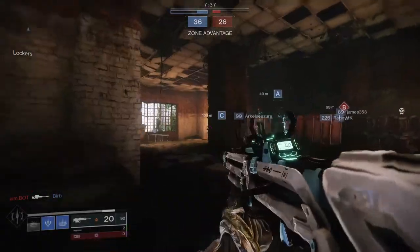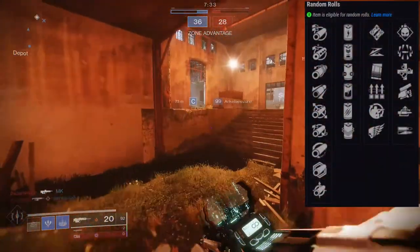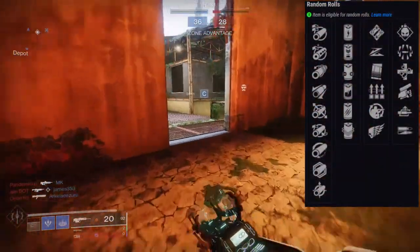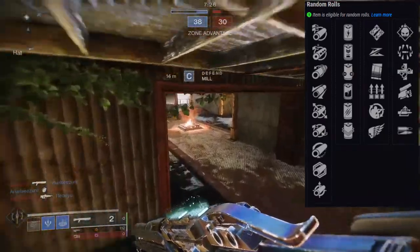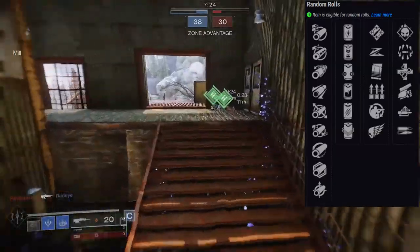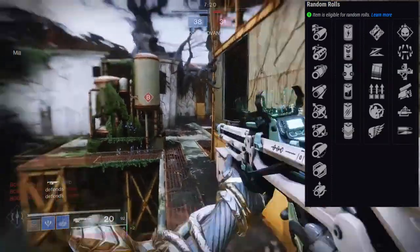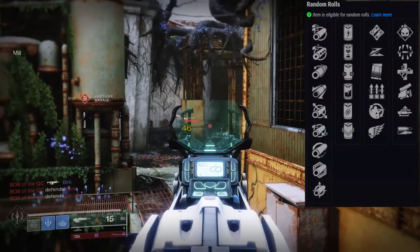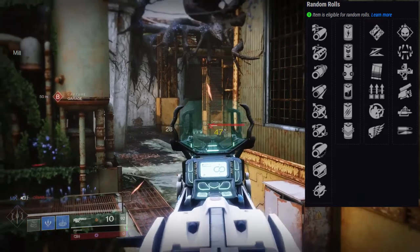Let's look at the perks real quick. The first row has: Ambitious Assassin, Slideshot, Under Pressure, Surplus, Field Prep, and Killing Wind. For the second row it's going to be: Demolitionist, Surrounded, Unrelenting, Swashbuckler, Auto Loading Holster, and High Impact Reserves.